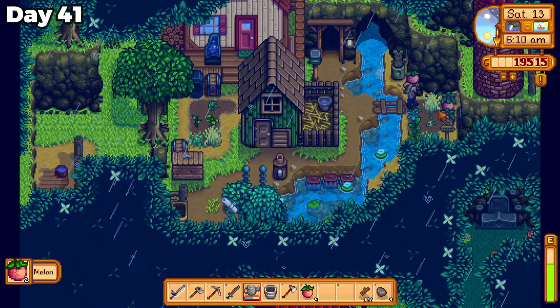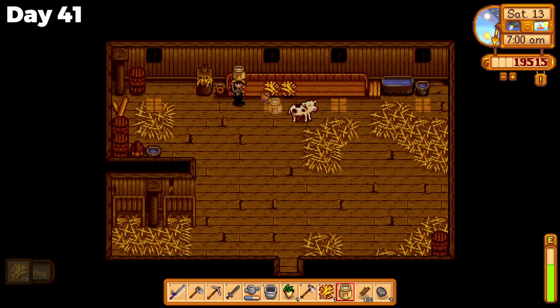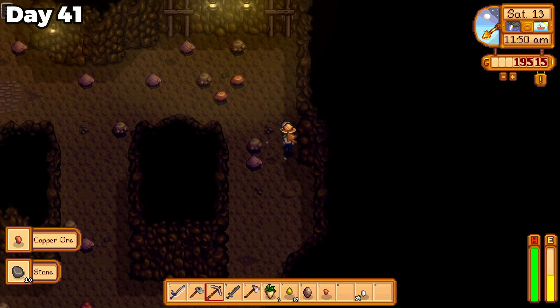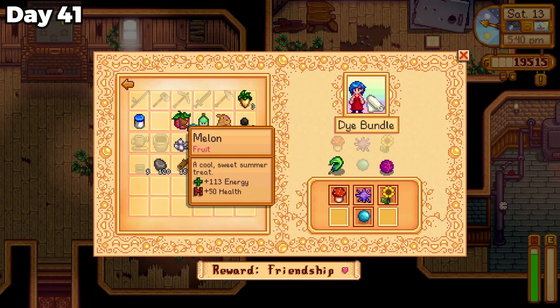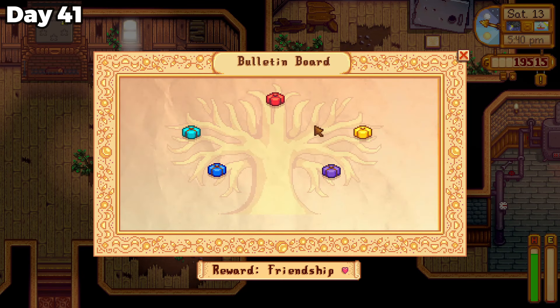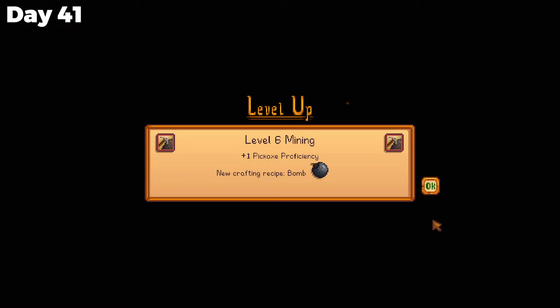A rainy day 41 started with collecting some fully grown melons, which I replaced with some mixed seeds, and I also filled the upgraded barn with some hay. I went to the mines to collect some stone to make up for buying all the wood at Robin's. I donated an aquamarine to Emily's dye bundle, some oak resin to the enchanter's bundle, and also donated one of the melons I had collected earlier, ending my day leveling up farming and mining.